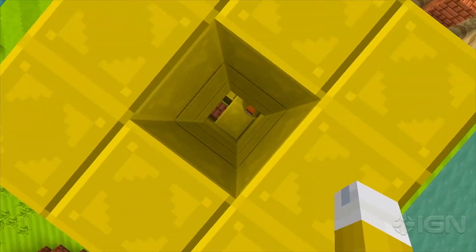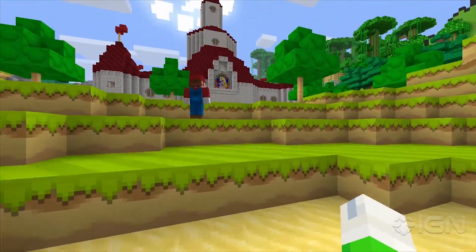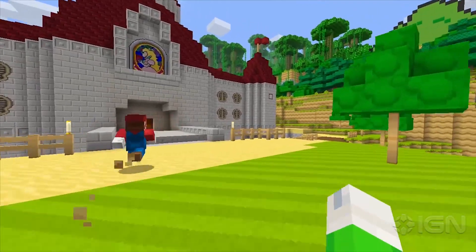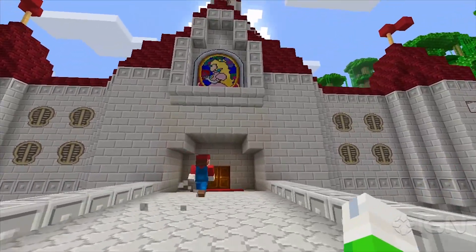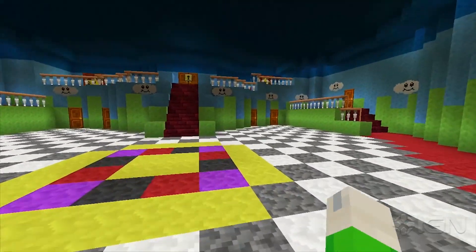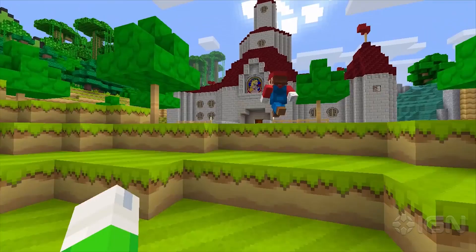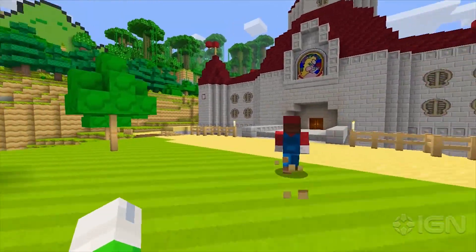First up, let's go for the biggie: Peach's Castle from Super Mario 64. You can exit this warp pipe, walk up to it, and you'll see the vista from the opening of Super Mario 64 — the 3D game that changed everything. And even when you walk inside, you'll see that the front hall is preserved exactly as your childhood fantasies remember it.